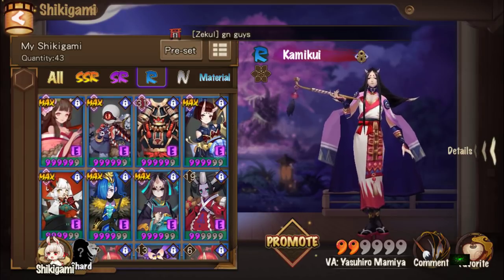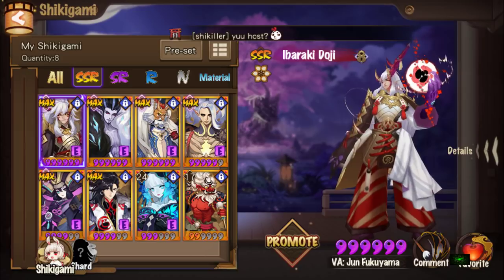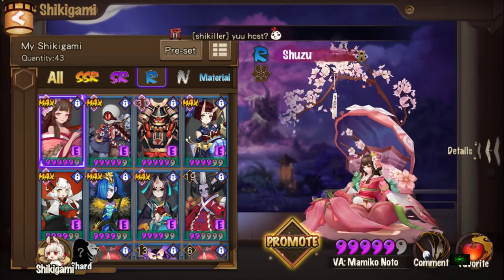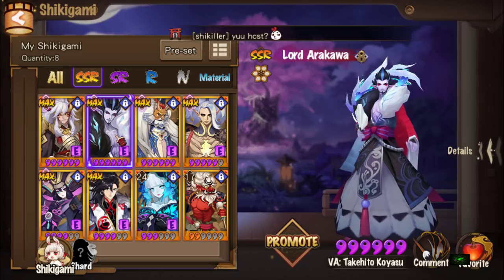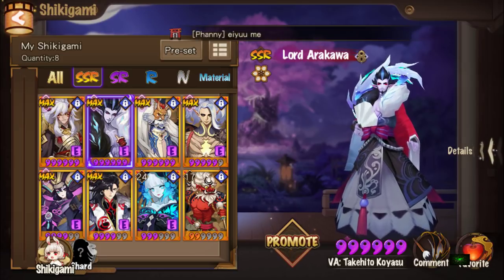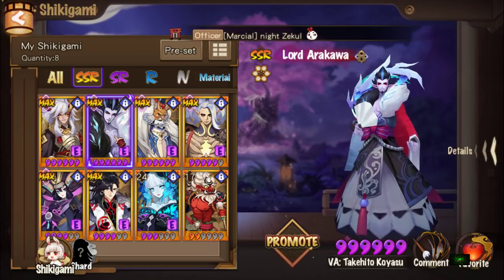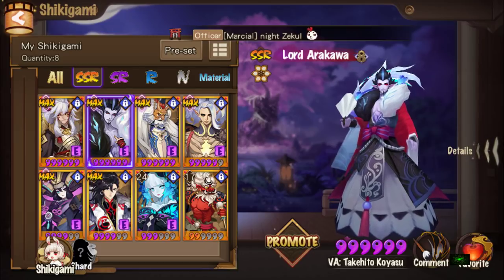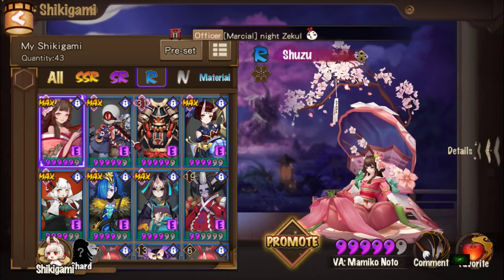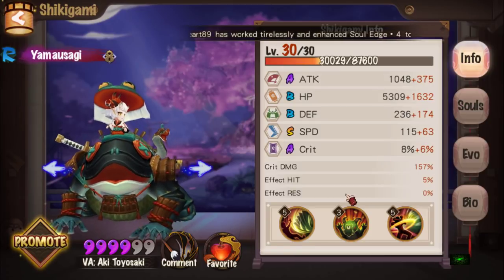The turn order would be: Bunny moves first, then Seimei, then your first DPS, second DPS, then Zashiki, and finally your third DPS. But you don't really need a third DPS — you can put a healer, Momo, Shuzu, whatever. Having a DPS is probably better though.